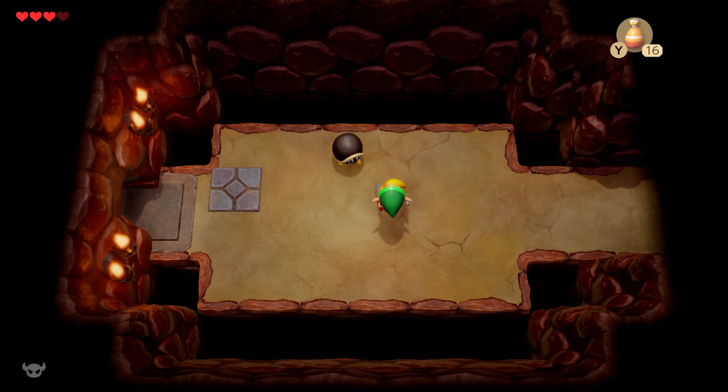If we go over here, we get the dungeon item: the Roc's Feather. It feels like your body is a lot lighter. I will keep this Roc's Feather on the X button for the rest of the game because it is the most used item by far. What does it do? It makes Link jump. Breath of the Wild is known for having a jump button for Link, but it definitely was not the first one. Link's Awakening made Link jump with an item — of course it's limited, but we can jump.